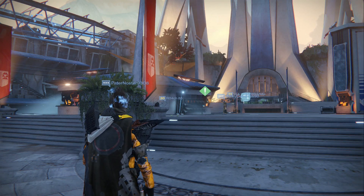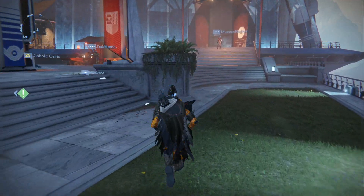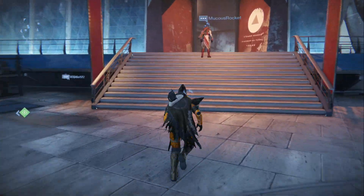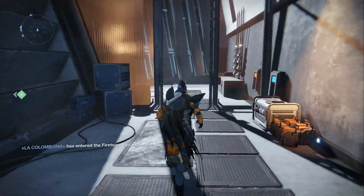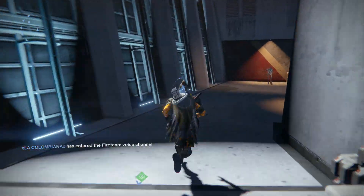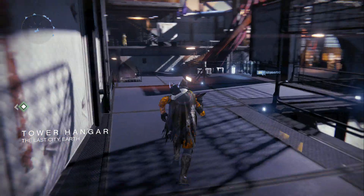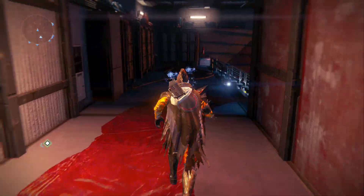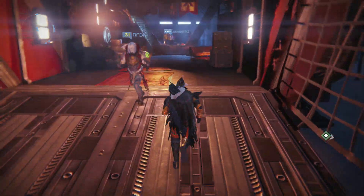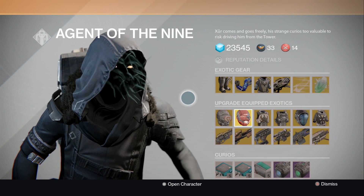He is down to the right — as soon as you spawn into the Tower you're gonna take an immediate right turn and start heading down to the hangar, because Xur is actually down in the bar. As soon as you go down to the hangar you want to take a left, go all the way down the stairs, and right into the bar — he's in the very back.